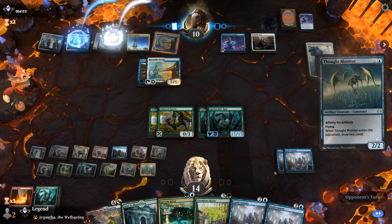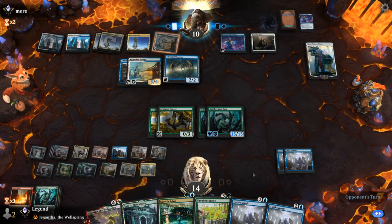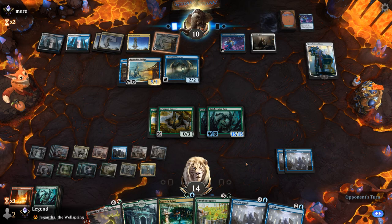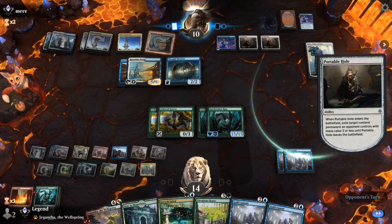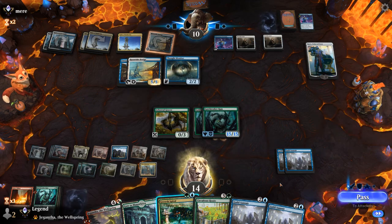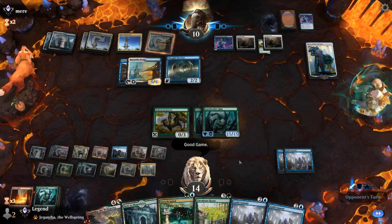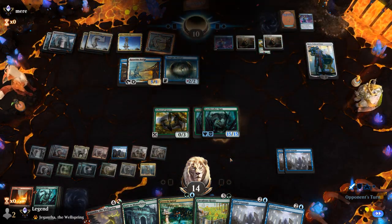Opponent picked up a Thought Monitor to draw two. We're going to draw three with our Growth Spiral. Portable Hole deals with the Grazer, but I don't think our opponent can survive this — GGs! And our opponent concedes. On to the next one.